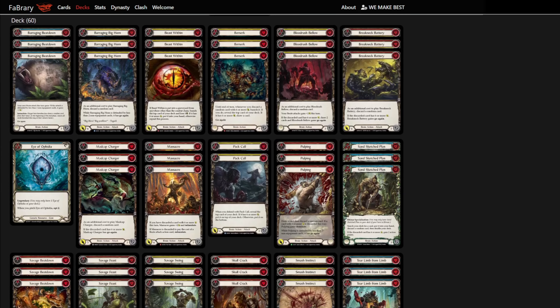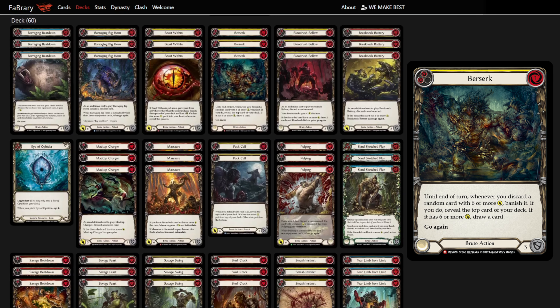This has become a viable game plan now since the release of Berserk. Berserk is a yellow pitch card that costs 1 and says until end of turn, whenever you discard a random card with 6 or more attack, banish it. And if you do, reveal the top card of your deck — if it has 6 or more power, you draw a card.